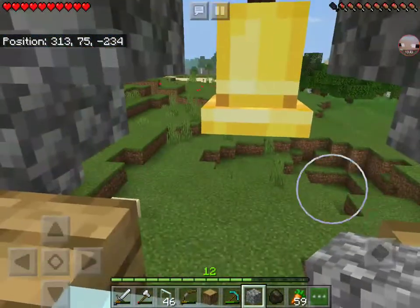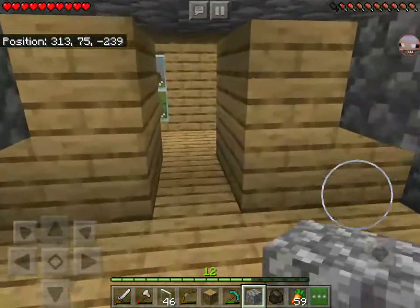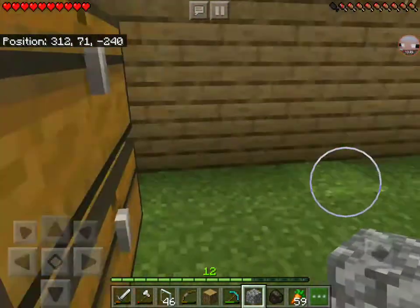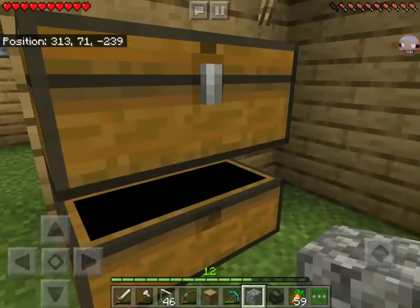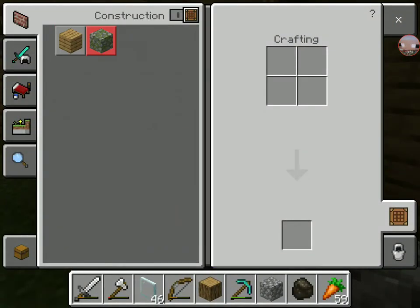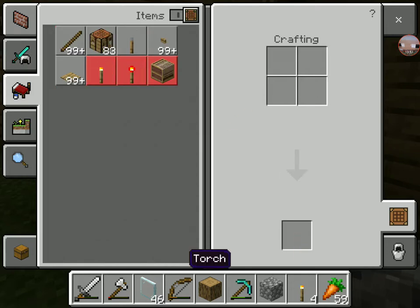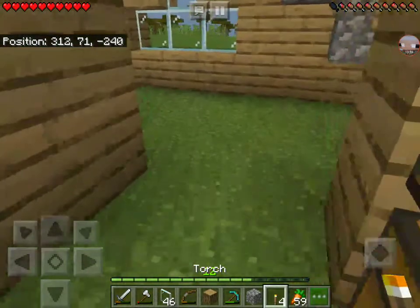This would be a great place for my storage system. I need to stop elaborating on my storage system. Now it's the time to build — oh wait, I already have sticks. Then it's the time to craft torches. There, torch.